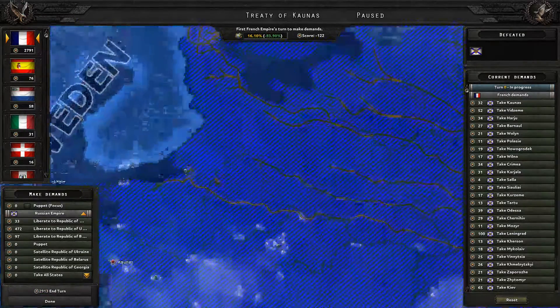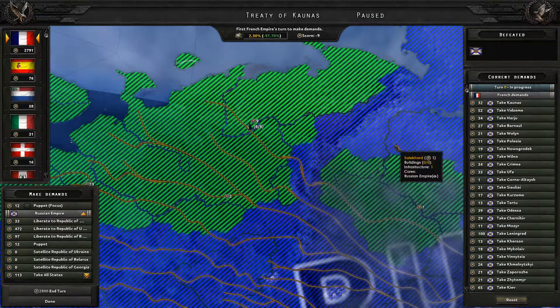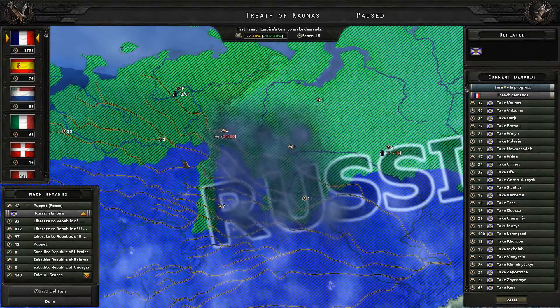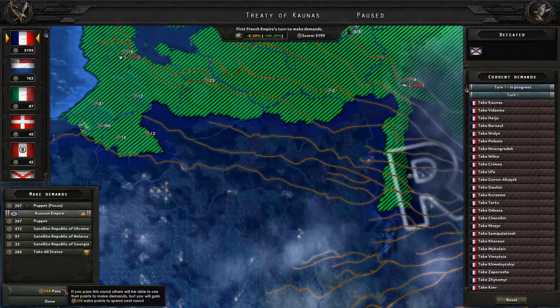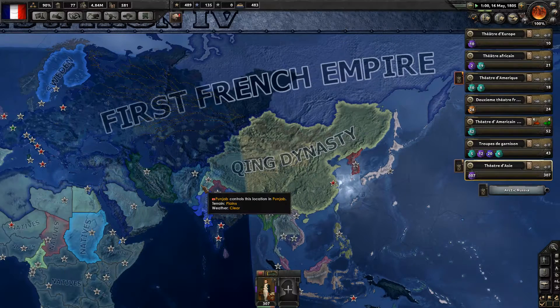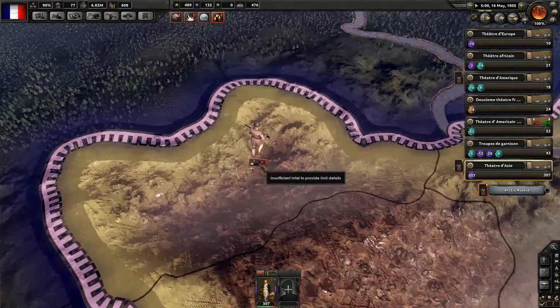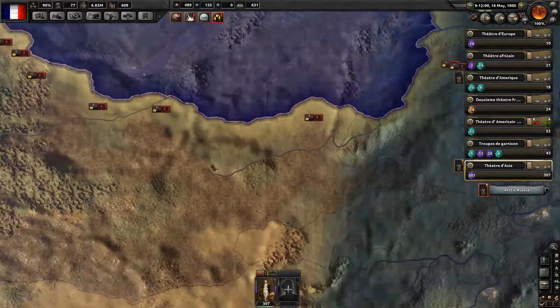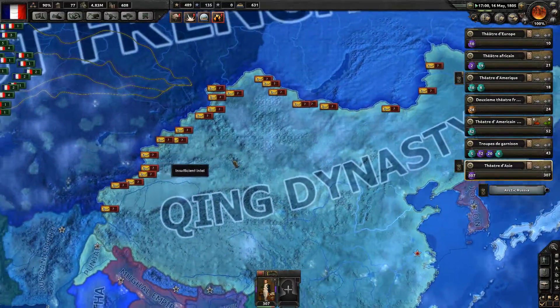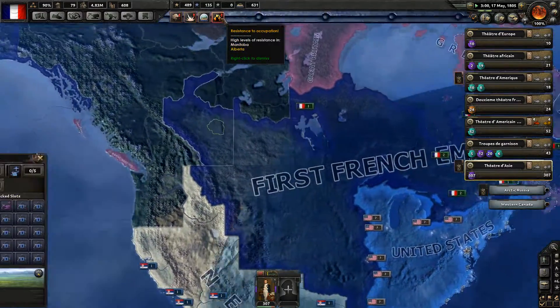We cannot take all the states, so we'll leave some. The victory points are done. The Chinese units are advancing — naturally they will advance into our territory — but a new front has been opened for the Chinese, a front which they will lose. Our units are rising to the sectors. I will separate some units out to capture these provinces.